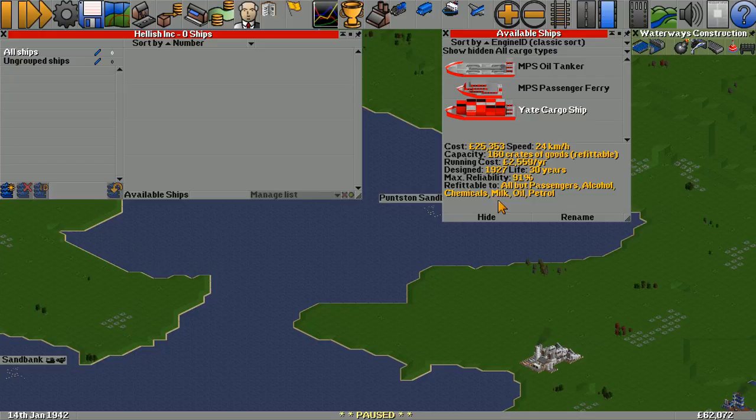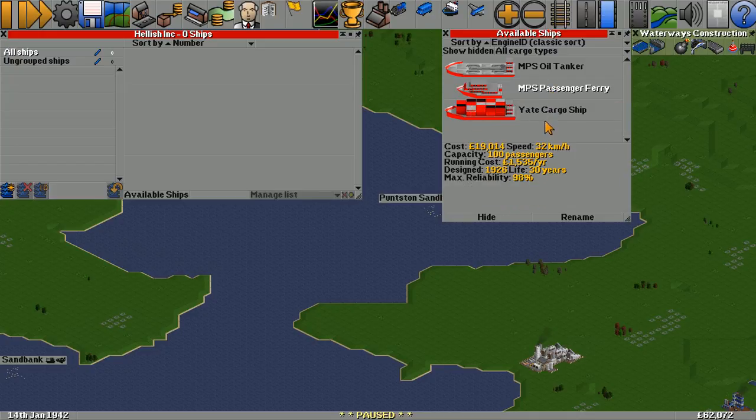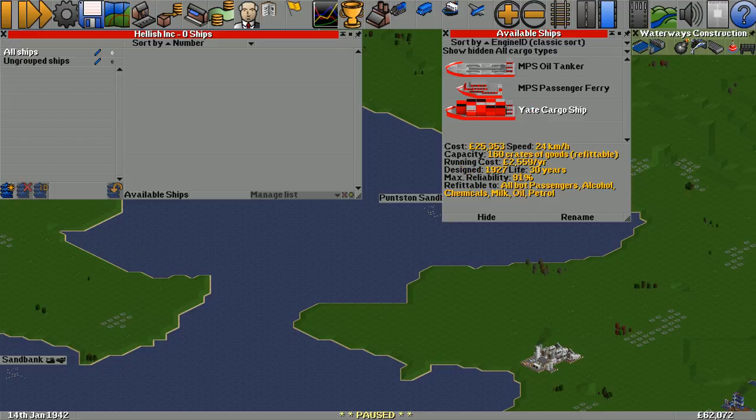Let's look at the available ships. The oil tanker can't do fish, and the cargo ship... all but passengers, alcohol, coats - so it can do fish. So the cargo ship here can do fish. The only problem is that its capacity is quite big.